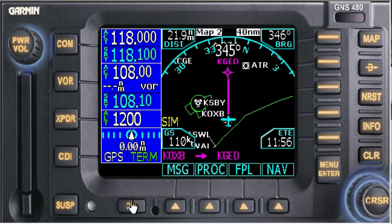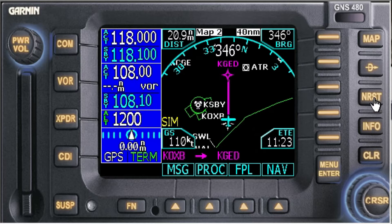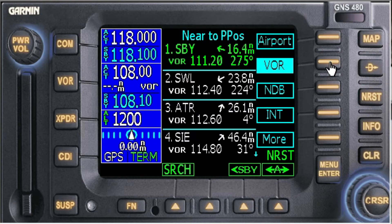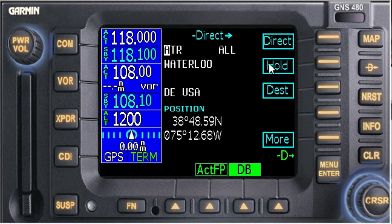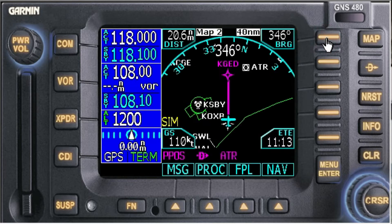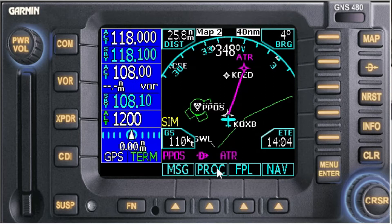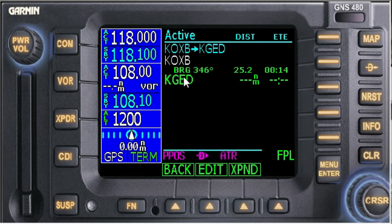How do we go about doing this? The first thing we need to do is get pointed towards Waterloo. Go to Nearest, then go to VOR — we're going to Waterloo. There it is. Let's go Direct. It fills it in — Direct. As you can see, present position direct Waterloo. But if you go back and look at our flight plan, it's still there unchanged. This will come in handy later.